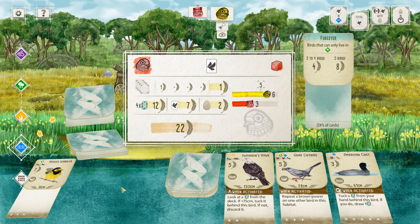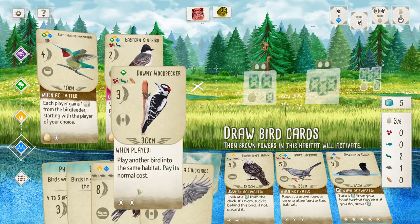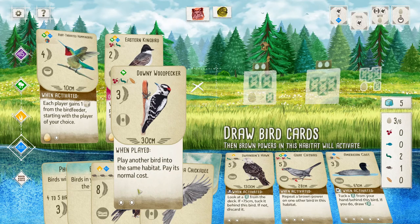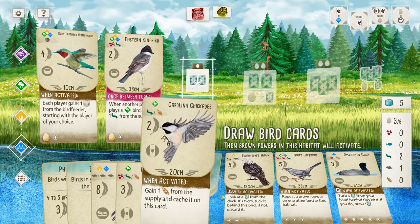One thing I've noticed with Wingspan: you want to find birds that allow you to do two actions in one turn. If I didn't have this bird — the Woodpecker — allowing me to play two birds on the same turn, I would have to play one bird per turn. So it's always good to be efficient and look out for those birds that let you do two-in-one type things.